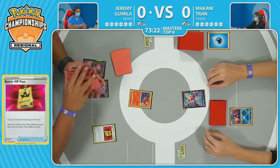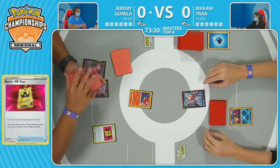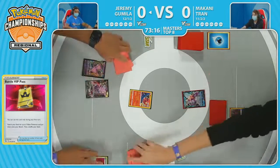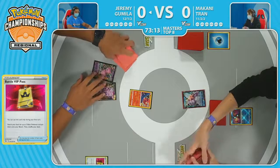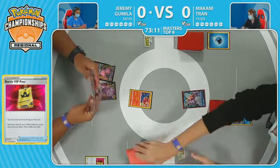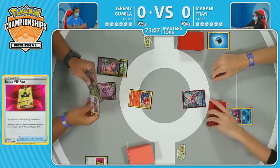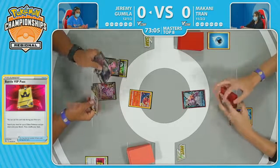When we have the Mew decks popping off, especially in the mirror match, there's a lot of shuffling and a lot of card draw, and it kind of drags the timer down. Fortunately, having this extra buffer means that when so much is on the line, the players can enjoy that extra time to think about their plays.